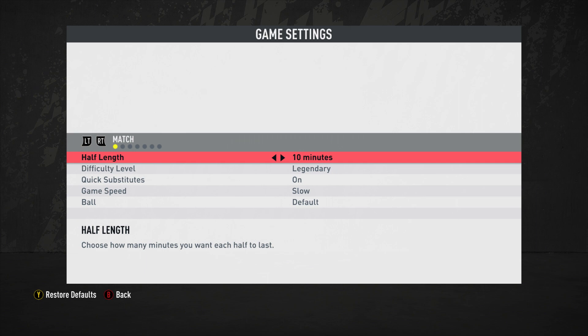No player has any kind of identity on Ultimate difficulty. Everybody's the same, everybody attacks the same. To me that's illogical because it removes realism completely. So instead, what we're going to do is make Legendary more difficult.